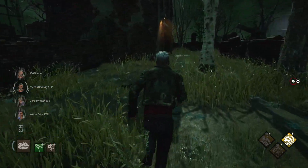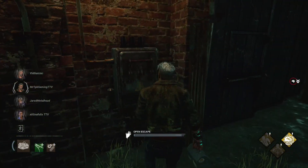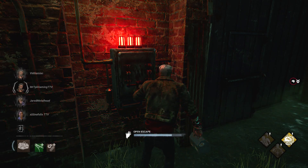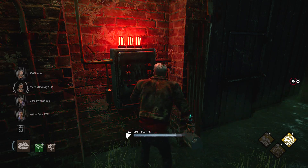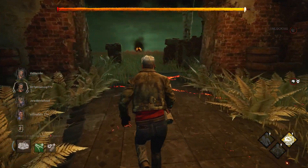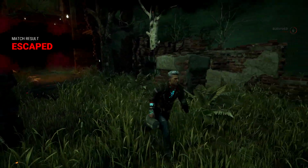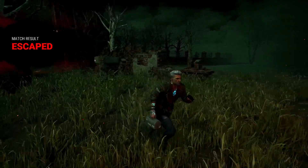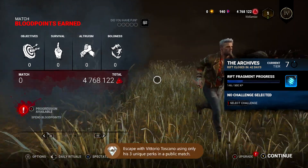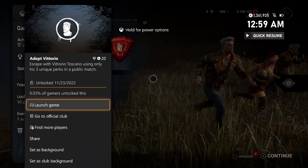Open up one of the exit gates or escape through the hatch if that situation presents itself. Whatever escape method you use, doing so with only these three perks should get you the achievement once you hit the results screen. Here we are getting to the finish line, popping open the exit gate, and once we make our grand escape and hit that results screen, we should be good for the achievement — and there it is. This one's going to be 420 gamer score, and that's all there is to it.